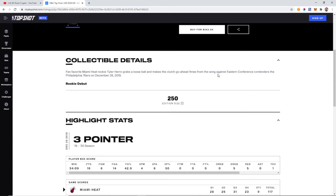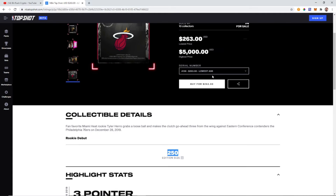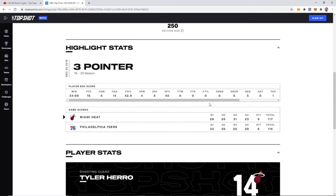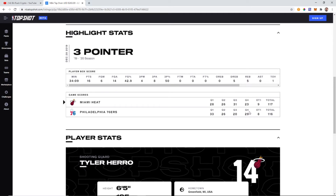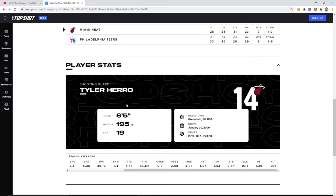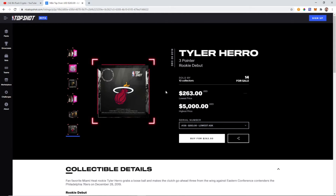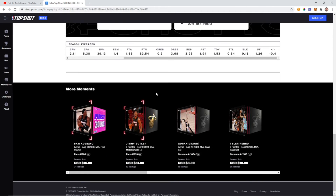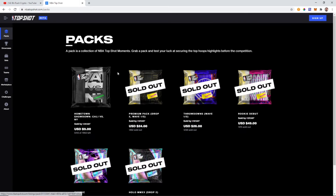Some of the other things to think about are the glowing corners — different glowing corners mean different things. There are much more in-depth tutorials that tell you every little thing about it. Going down here, it gives you a little information and it does say the edition size — there's only 250 total. We're at number 218, so only about 30 more out there on the market. It gives you all the stats — what happened, the game, all the different stats at that moment in history. It's basically freeze-framing a moment in history.